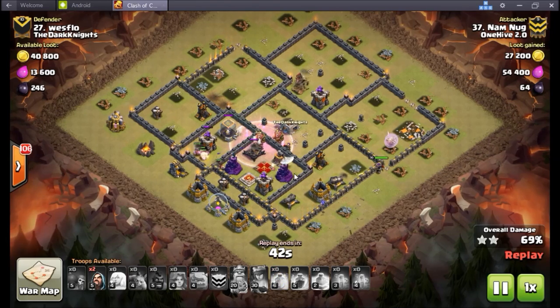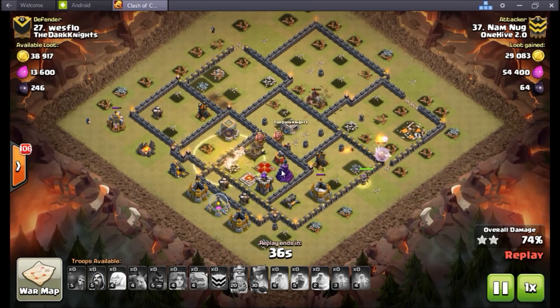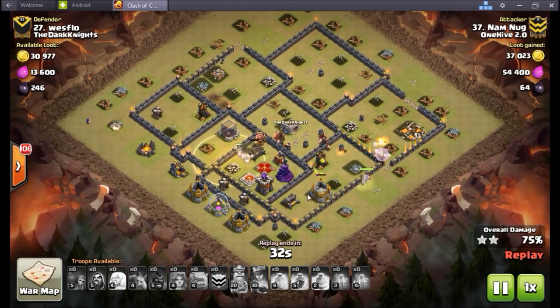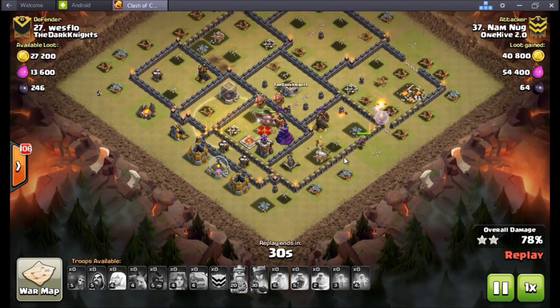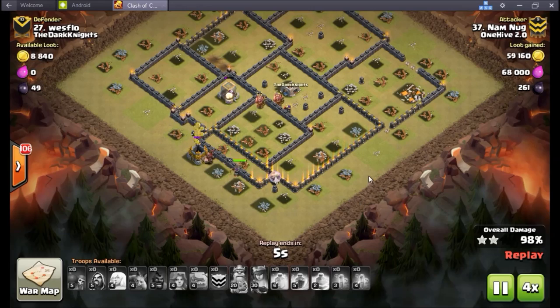Heal ball goes down taking care of these hogs. At this point there's only that expo and the last couple defenses at the bottom to deal with, and he's got hogs coming in at all angles. Queen is now stepping up, has one healer still to go — she's going to take down that cannon, really the last threat. Clean up wizards all over the place. Three stars in the bag for Namers, nice job.